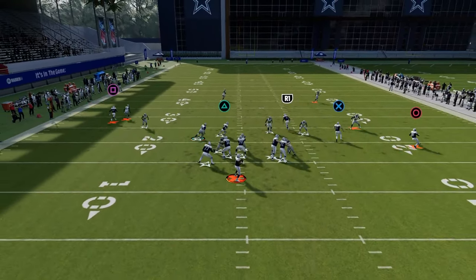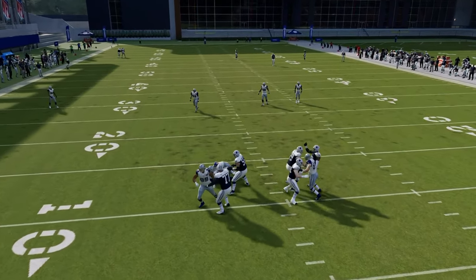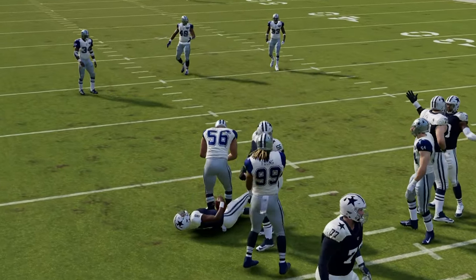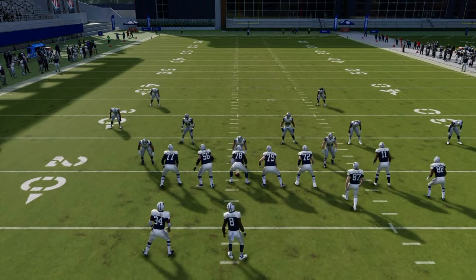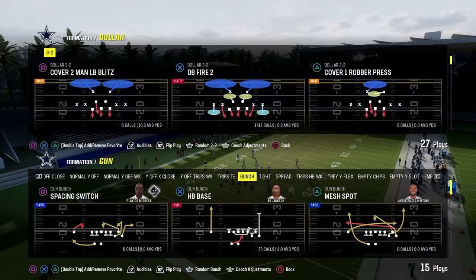What you'll see is the sheds go up significantly when you pinch and crash down. And occasionally you'll actually get some gap pressure as well. So we're highlighting the importance of sending pressure to get sheds — having a send-three, a send-four, a send-five, a send-six, maybe even a send-seven. Every good defense in Madden has different pressures.